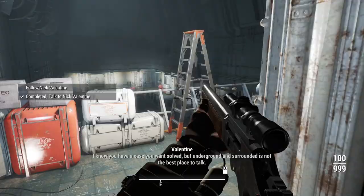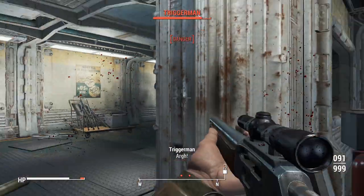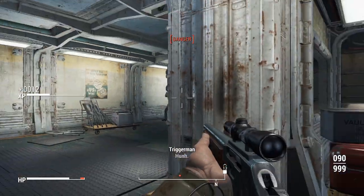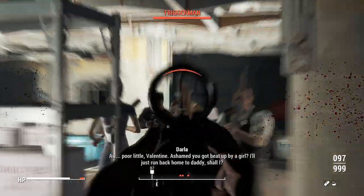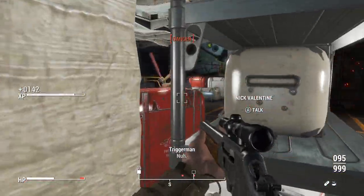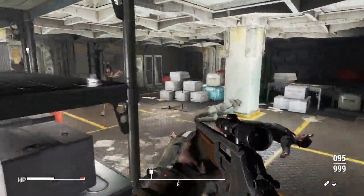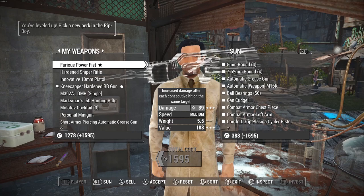By this point I found Nick and convinced him to leave the vault with me, and murdered the rest of the Triggermen that were in the way — trivial at best due to the bleed modification I had installed on the BB gun. Skinny Malone also wasn't really a challenge; I just got shot a lot and had to deal with multiple bullet holes in my body, which I patched up with a singular drug that I poked myself in the leg with.